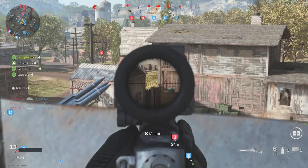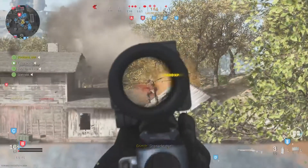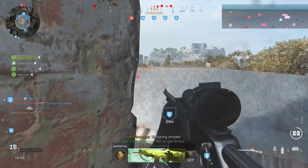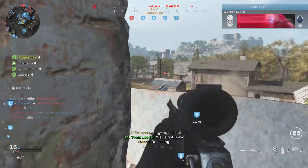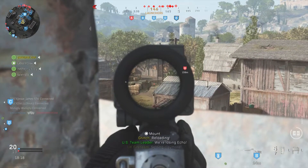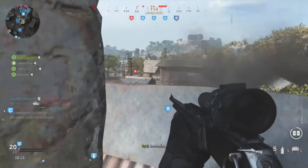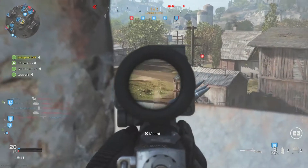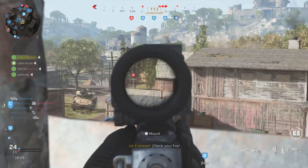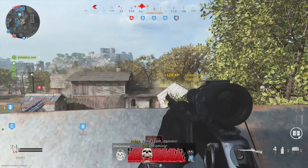As soon as we get up and take the B flag, all they can do is the A flag. They do eventually get out and go to E and D, but we end up taking them back. This is just a really good spot — I managed to do a lot of work for my team.